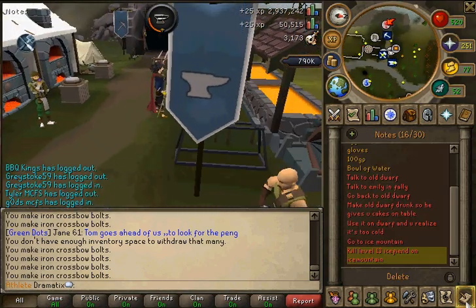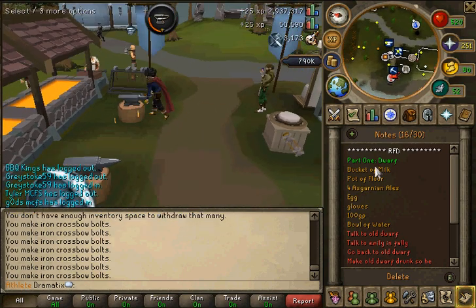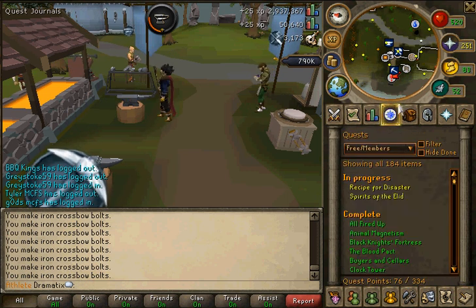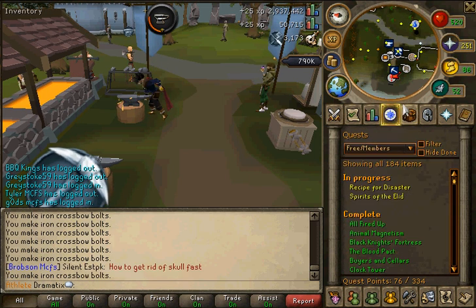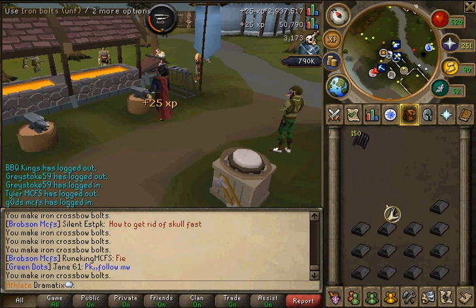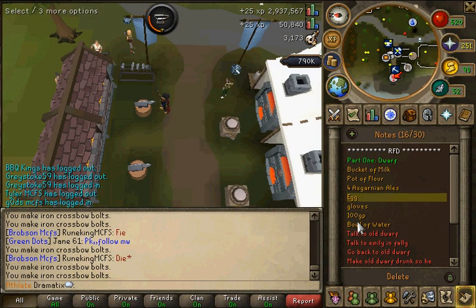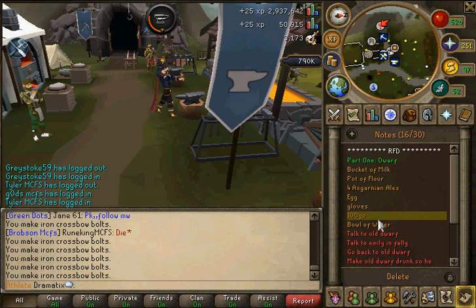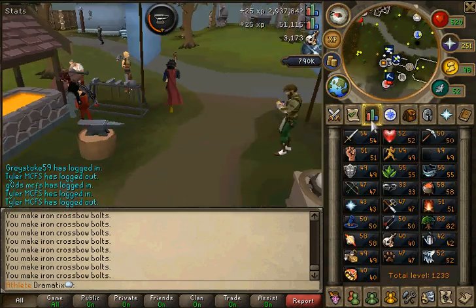I made a guide for this — the dwarf part of the Recipe for Disaster quest, since I haven't unlocked anything yet. Part 1: Dwarf. What you need — if you guys are using this as a guide, which I wouldn't suggest that much but you can — basically you need to have done the Fishing Contest quest. Once you've done that quest, you need a bucket, a bucket of milk, a pot of flour, Garnia ales, an egg, gloves — I don't think you need gloves — but 100 GP, and a bowl of water.